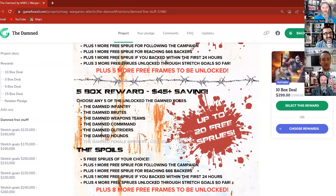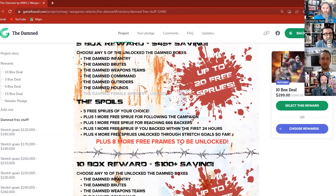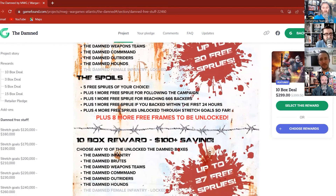Then we've got the 5-box, which is pretty much the same — choose any five of those boxes and get up to 20 free sprues. Five would be in the 5-box reward, plus one for following the campaign, plus one for reaching 666 backers which we've done, plus one more if you backed within the first 24 hours — that early bird reward gets added in when we get through to pledge manager status.